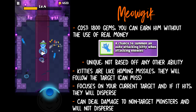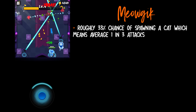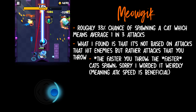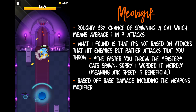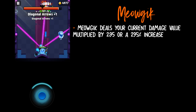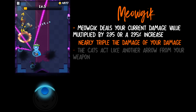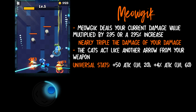From my research and calculations, the cats roughly have a 33% chance of spawning, which means about one in three attacks. What I found is that Meowgic's spirit is not based on attacks hitting enemies — rather it's based on attacks you throw. So the more attacks you throw, even just hitting a wall, the higher the chance of spawning a spirit. Meowgic's spirit is based off base damage including the weapon's modifier. For example, the Death Scythe has the highest weapon modifier, meaning the cats deal more damage. Meowgic's spirit deals your current damage multiplied by 2.95, or increased by 295% — nearly triple the damage of your current damage value. The cats act like another basic attack or another arrow.